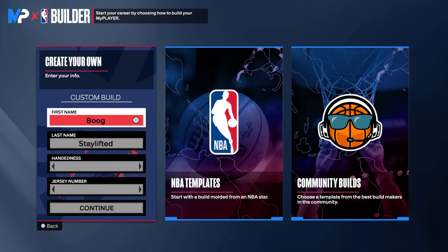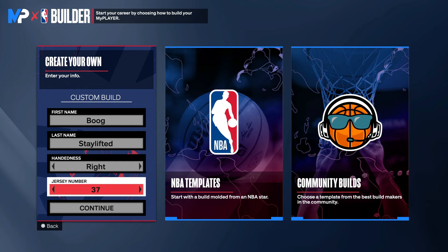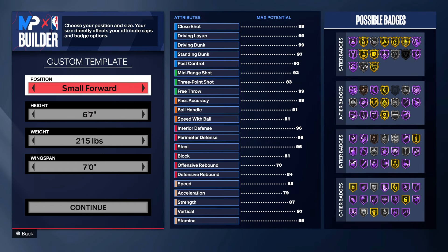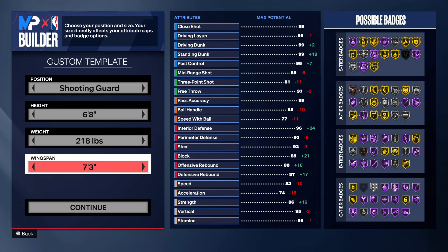I got a fire lockdown build for y'all today. We gonna get right into it — just hit that like button. We going 6.8 on this one, going shooting guard. The weight 218 and 7.5 on the wingspan.